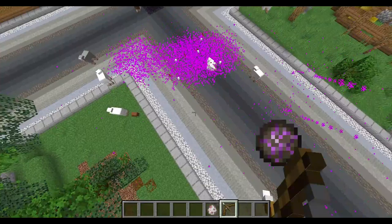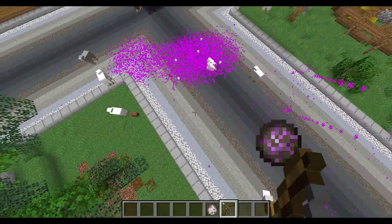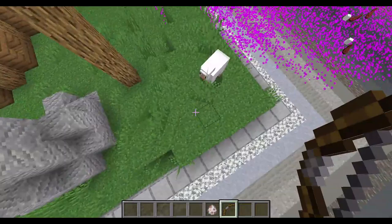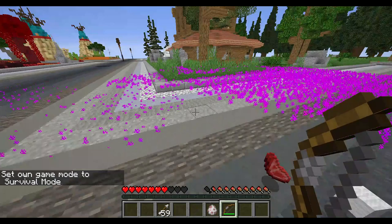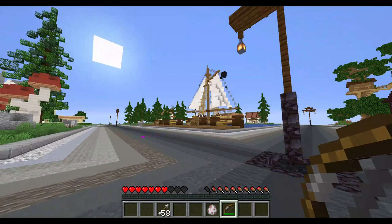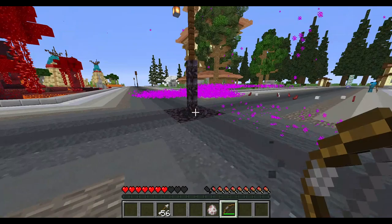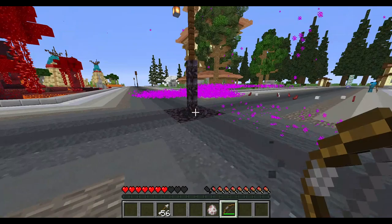And then pow pow pow pow! Now you can also use this on survival — it's not just for creative. You can also use this on survival; you just need to get a few arrows. I always aim wrong when I try to shoot. It doesn't matter how hard you pull the bow, as long as you just shoot something it goes in — you do have to pull it a little hard, but as long as you pull it, you shoot it fine.